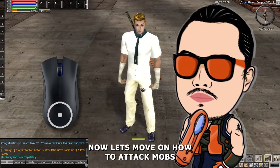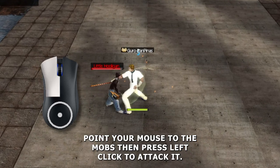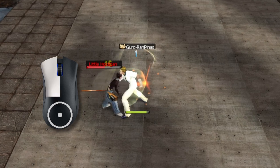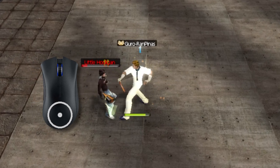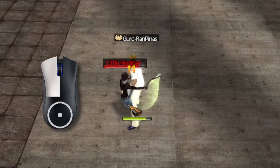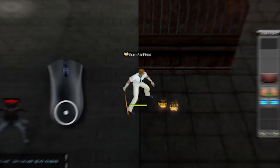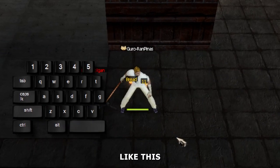Now let's move on to how to attack mobs. Point your mouse to the mobs then press left click to attack. To loot the dropped items, just press the spacebar like this.